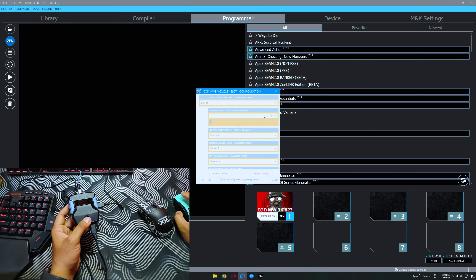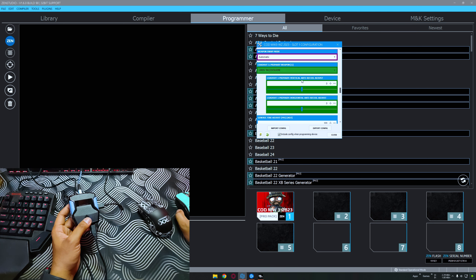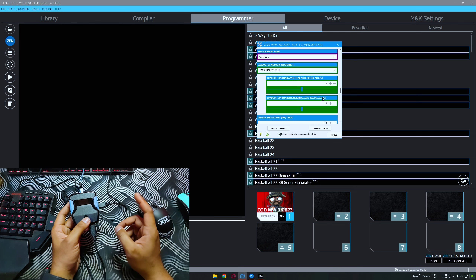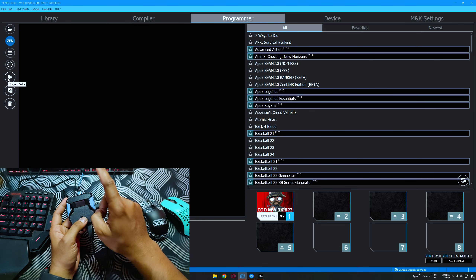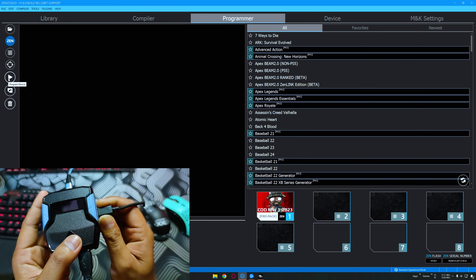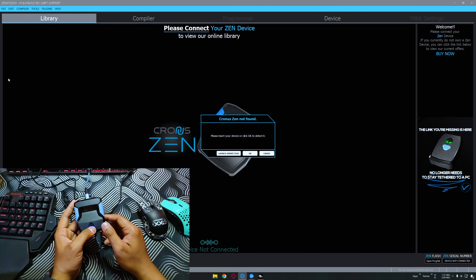Now we are in the video. First, open your Zen Studio and go to the Programmer tab. This is for script number one. Click the number icon, scroll down until you get to the green bar — Premium Weapons LMGs — and select TAQ Evolvere. Vertical anti-recoil I'm using zero, horizontal anti-recoil I'm using zero. It's really simple; you only change these two values. Remember to click the Program Device button to save all your scripts and settings to your Zen device, then you can unplug the USB.